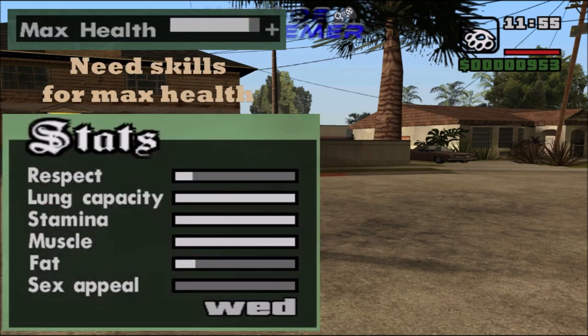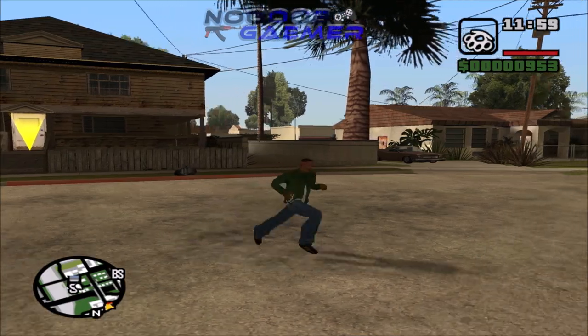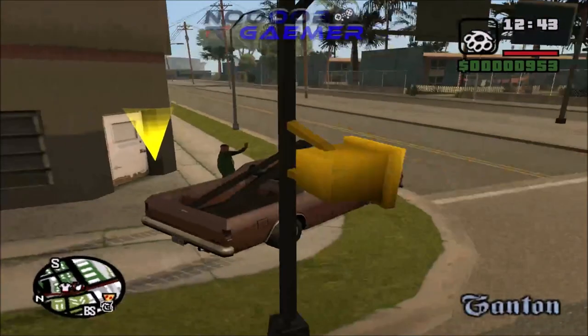These are your skills at the beginning of the game. To max out your health you have to push these skill bars to their maximum level. Let me show you how to do it the easy way. Before even beginning all the missions, you can gain body muscles by going to the gym and doing exercise on a regular basis.